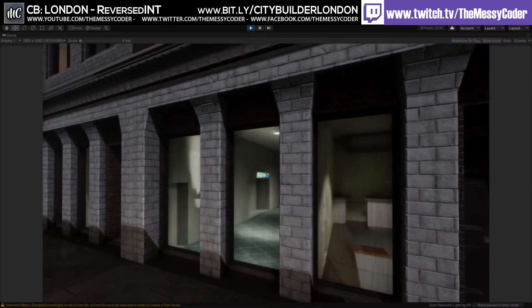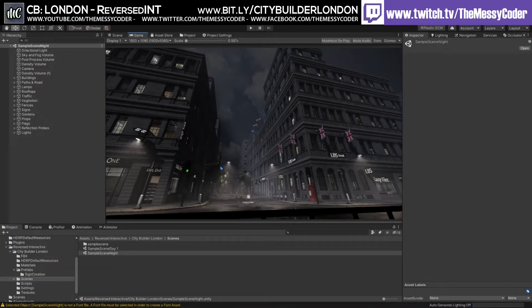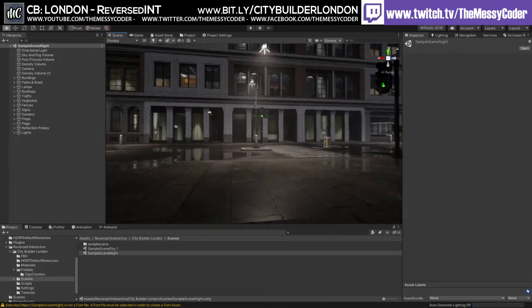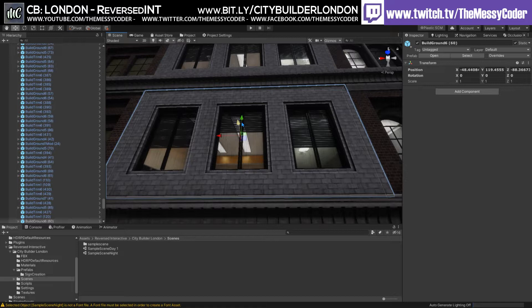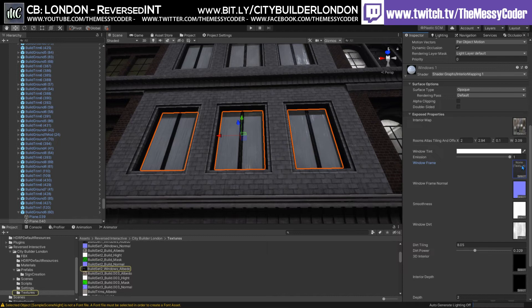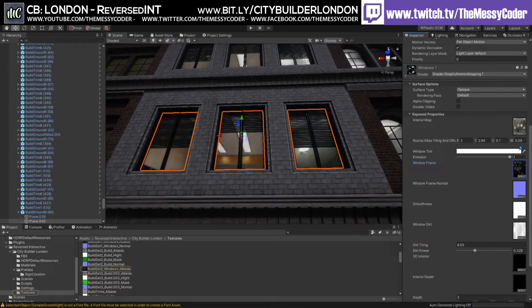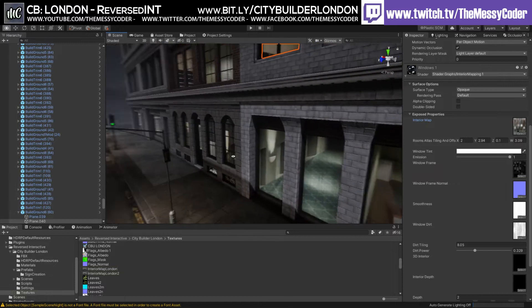I love these buildings. I love the windows that you get in this pack. It's the same as we played about with the City Builder Urban. If you look at the scene here, these ones have got a frame and that frame is here from the window frame. If I delete that, there's the window frame.